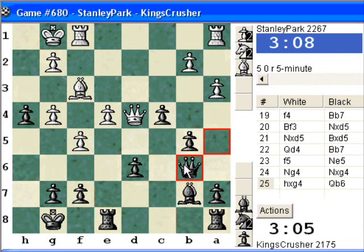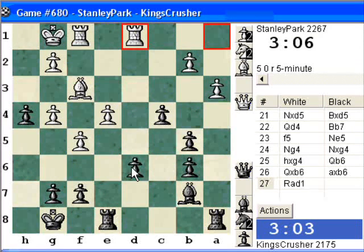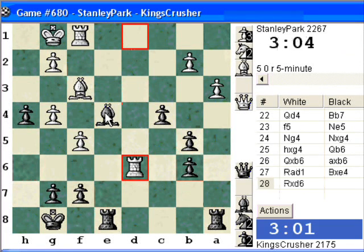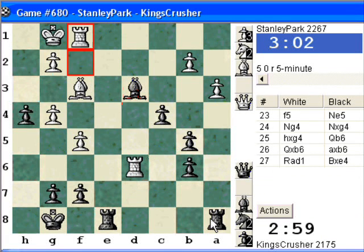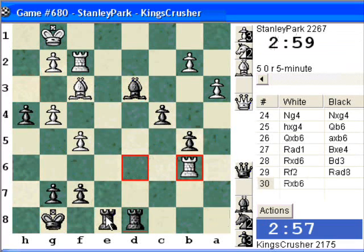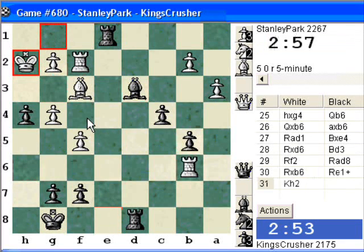Qb6, getting queens off — strong. We can e4, take on e4 now, which would be free. I've just nearly lost the exchange. Take c3 now — that looks dangerous. I'll try and double these rooks or something.